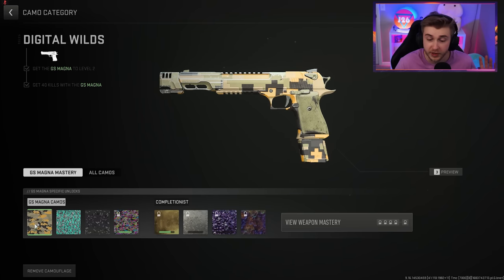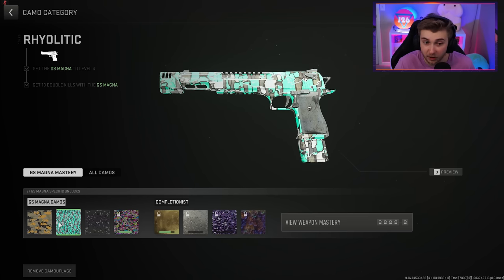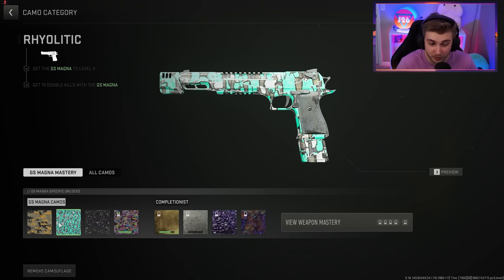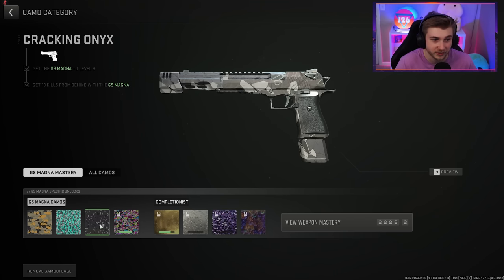For our other camos, we now have a full auto Deagle. It comes with the Digital Wilds camo for getting 40 kills, which we already got done. You also need 10 double kills to get the Ryelectric — me and words in math, they don't connect. But we got that done. This thing only has 10 levels, so just play a few games of Shipment — which is still in the game, kind of crazy they left it after an update — and you should get most of your camos done. You also need 10 kills from behind, which gives you the Cracking Onyx camo. Not awful, but also not the greatest.